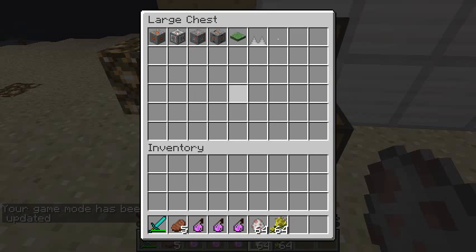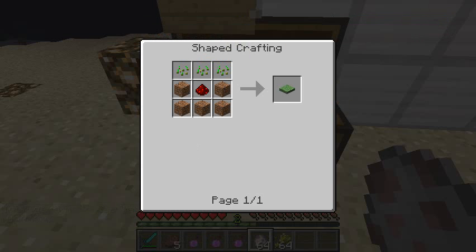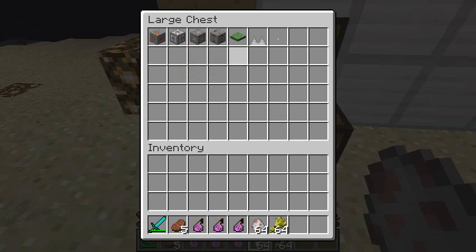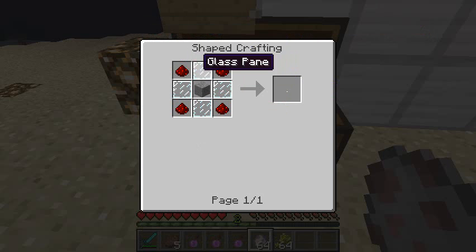To craft the grass camouflage pressure plate you need three seeds along the top, redstone in the middle, and dirt to cover the rest — like a boat recipe but with dirt instead. For spikes, you get three for this recipe: three iron along the middle and one on the top middle, and that gets you three spikes. To craft the invisible pressure plate you need four redstone along the top corners and bottom corners, stone in the middle, and glass surrounding that.